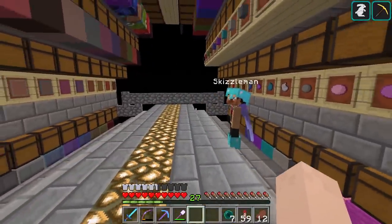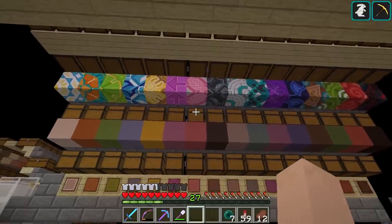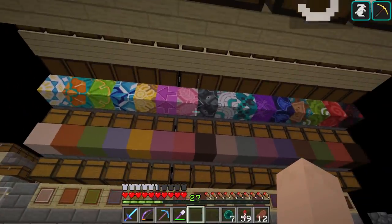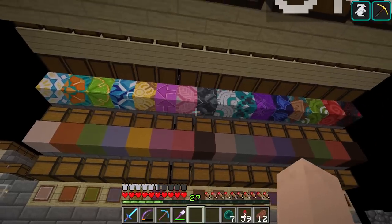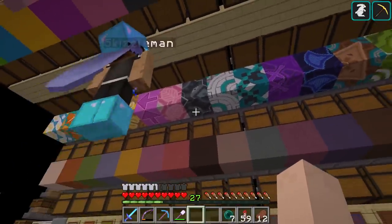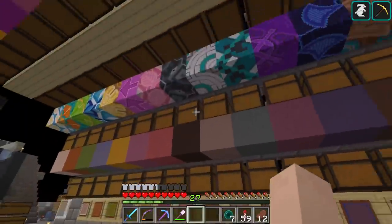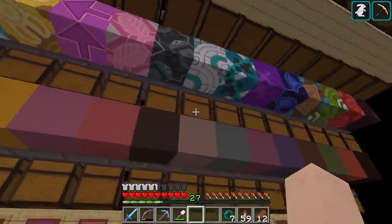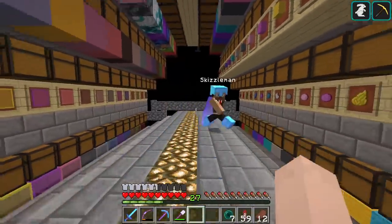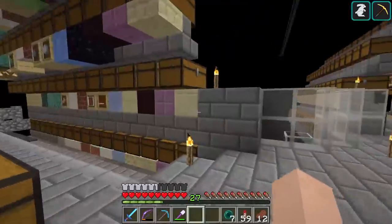Let's see how well you know your glazed terracotta - which one is my favorite? I would say this one up here, like a gray and black pattern. I do like that one, but actually this one at the very end - yeah, that one's super cool. And then there's the brown one and the blue one I've used before in builds. The light gray is kind of cool too. You had an opportunity to embarrass me there and you didn't.